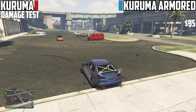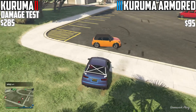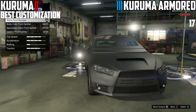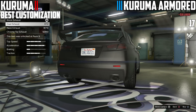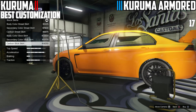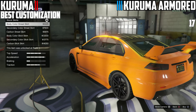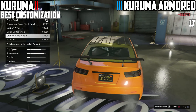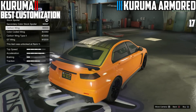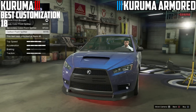Repair costs are $95 for the armored version, which makes sense given the extra armor, and $285 for the normal one. For modifications, the armored version has 17 total whereas the normal one has 18, giving it one extra due to what you could call a roll cage. So there are three overall differences in modifications between the two.